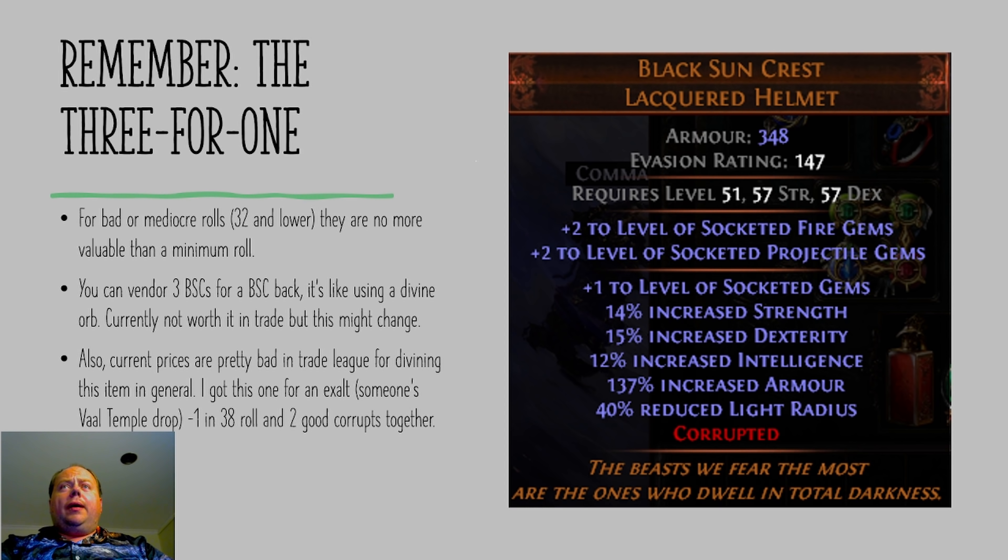Another thing you should remember: you don't necessarily need to use a Divine Orb. You can vendor three of the same unique to receive back from the vendor the same unique but with new rolls on it. So if you vendor three identified Black Sun's Crests, you will receive back one that has new rolls, which is basically equivalent to destroying the two that have the highest item levels and applying a Divine Orb to the one that has the lowest item level. For Black Sun's Crests that have bad or mediocre rolls — 32 and lower — they're no more valuable than minimum roll, so you could consider doing this recipe on them.